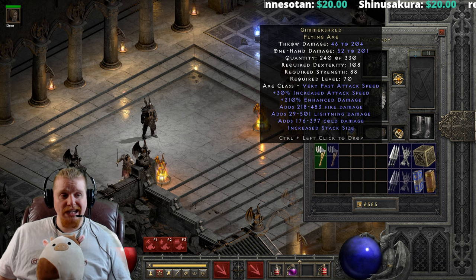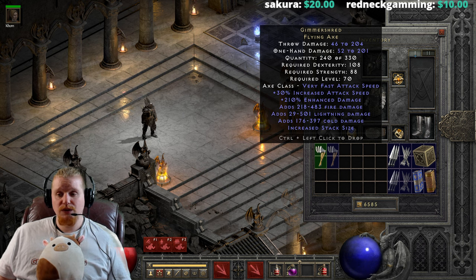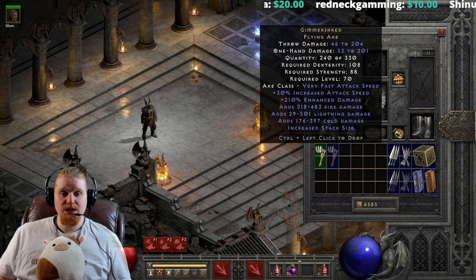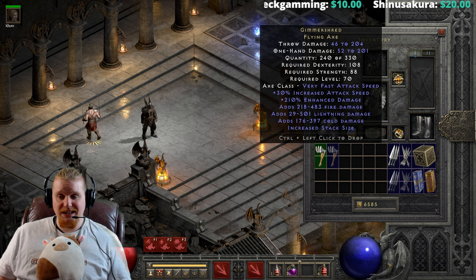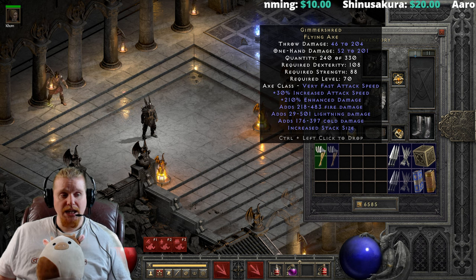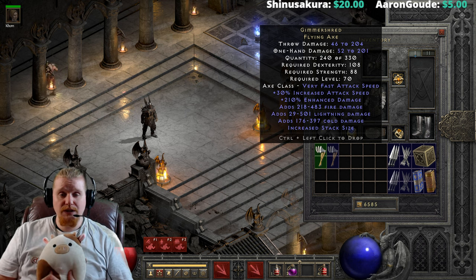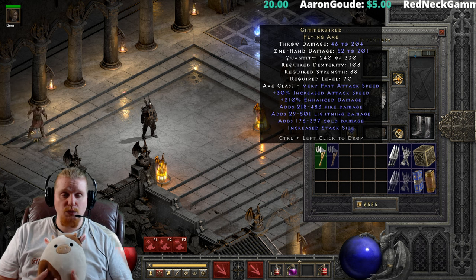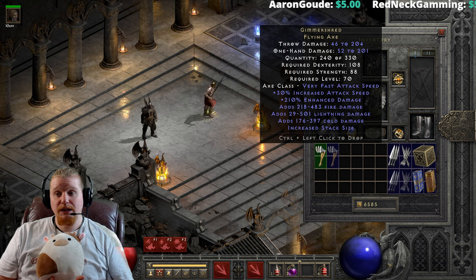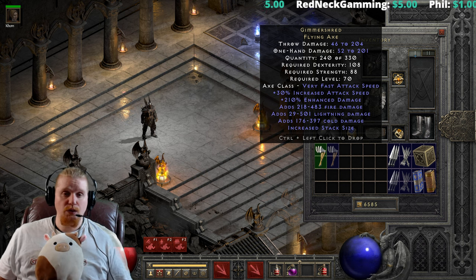We've got 218 to 483 fire damage, 29 to 501 lightning damage, and 176 to 397 cold damage with a four-second duration. On top of that, we also have an increased stack size, which is a bonus of 60. On 2.4, all of the stack sizes have been increased from their original numbers back in 2.3. So instead of a stack size of 240, now we have a stack size of 330 on this particular item.